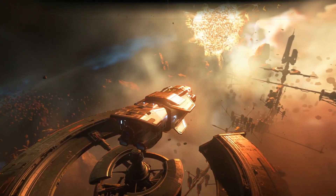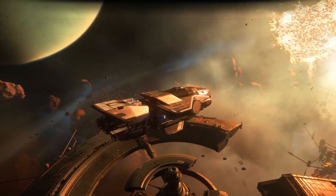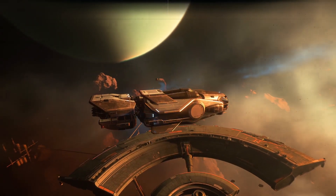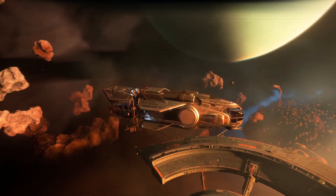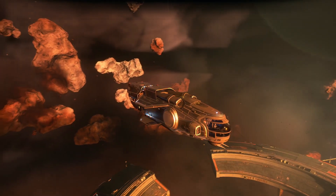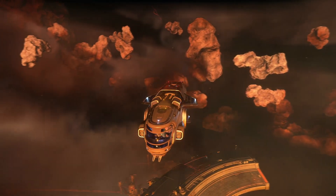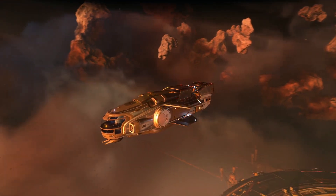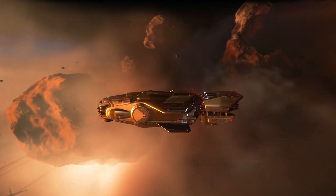Star Citizen Alpha 3.17 includes a ton of new features, including rivers, clouds over Hurston, mining gadgets, and more. Perhaps one of the most anticipated additions, however, is the newest ship to enter the verse: the baby cargo hauler from MISC, the Hull A. This fantastic little ship is the beginning of a new wave of cargo haulers, and it's exciting to see a new ship come into the verse. So let's take an early look at the Hull A and the features it offers.